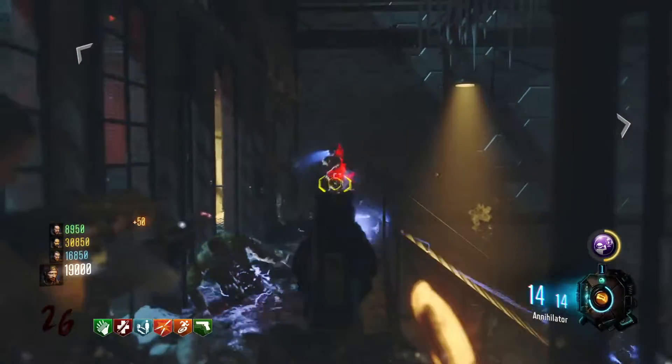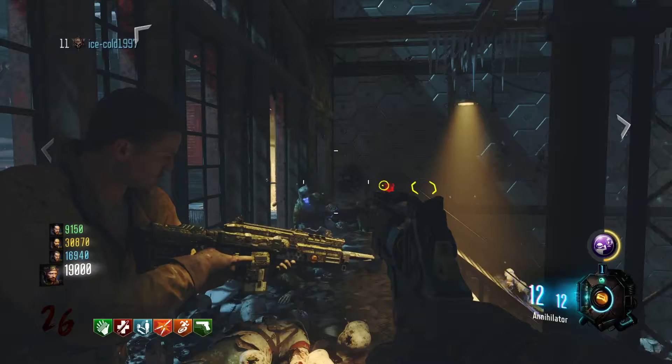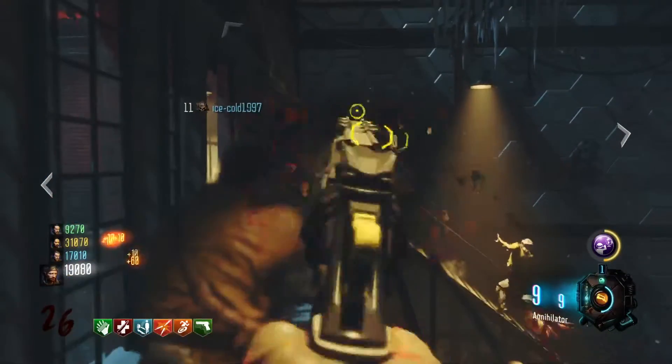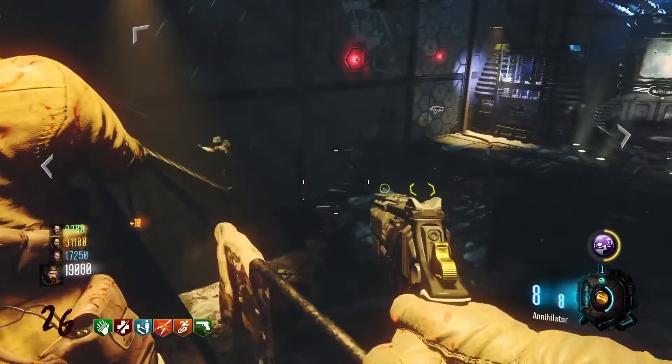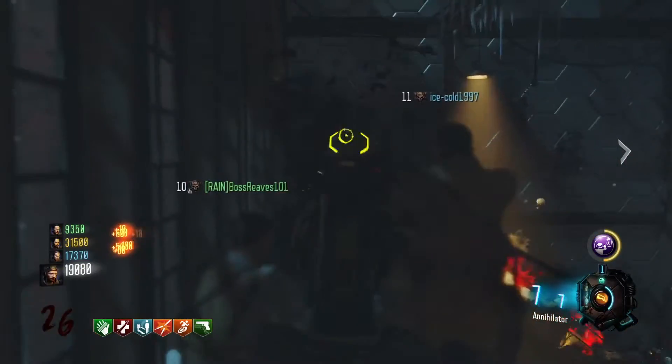The Giant is a new map pack that you get from either getting the season pass of Black Ops 3 or getting a collector's edition. This is a great map — it's a remake of Der Riese, probably one of my favorite maps out of Shadows of Evil, and honestly my favorite map ever in any Call of Duty Zombies game.